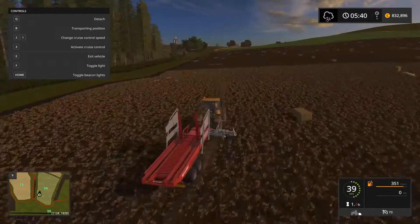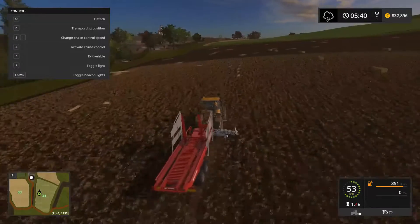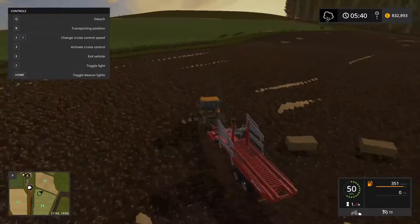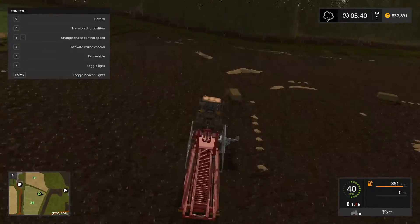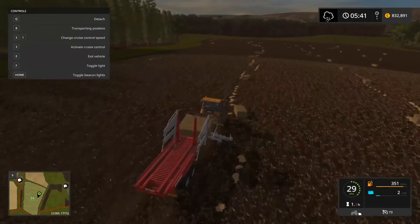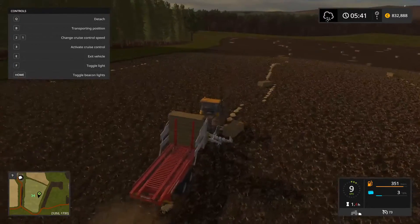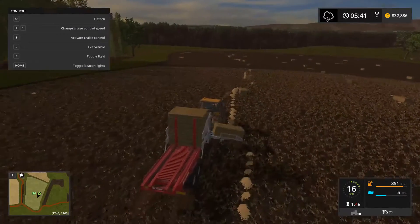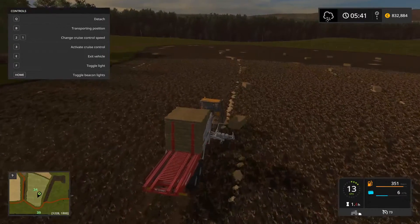We've also got to buy the cattle today and probably buy some pigs as well, to give us another source of income coming into the farm. I'm not sure if you need bales for the pigs — I've not actually bought pigs before. I know they both need water, so I'll have to look into solutions for that as we go.